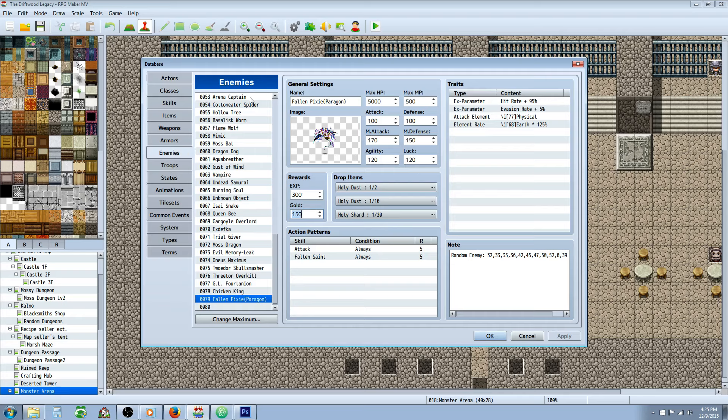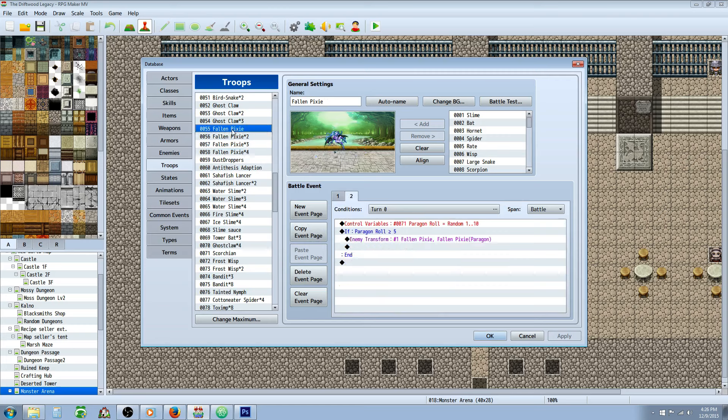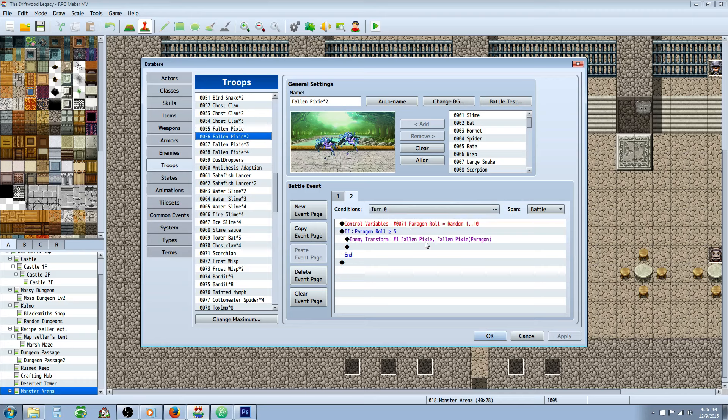After you've got your Paragon enemy, go to your Troops tab. You don't want every enemy to be able to turn into a Paragon because you could wipe the party super quickly. So what I've done is made it so that only the first enemy in the troop is going to have the chance to turn into a Paragon. If there's just one, that enemy could still turn into a Paragon. If there are two or three, only the first enemy will turn into a Paragon.